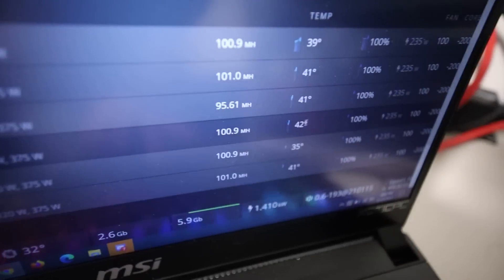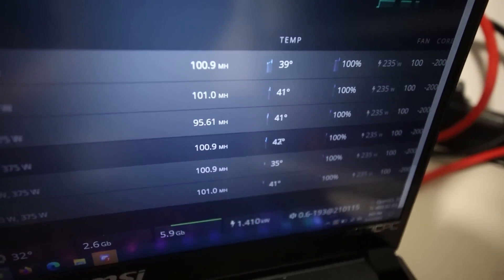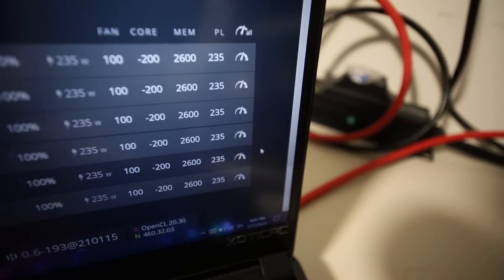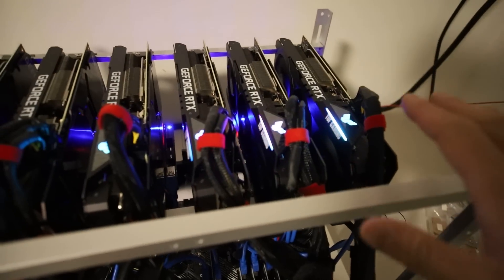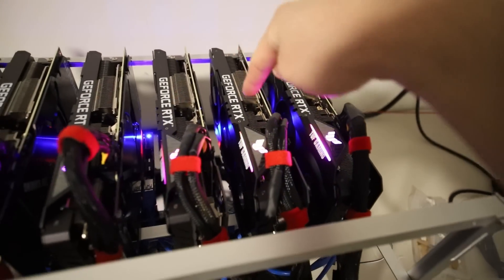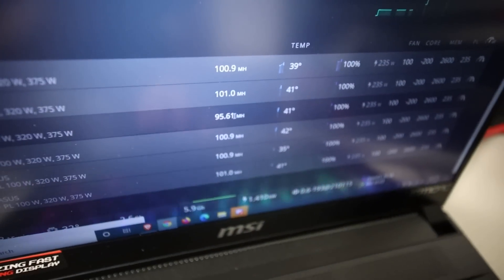I am having an issue with thermal throttling. The rig just booted up and I'm getting about 100 mega hash for each of the cards, minus one of them. GPU 2 is giving me issues — I believe it's just silicon lottery. I probably need to up the power limit or core clock or memory clock to see if I can get over 100 mega hash on this one. It's only giving me 95. I don't think it's a thermal throttle issue on that one; it's more so silicon lottery.